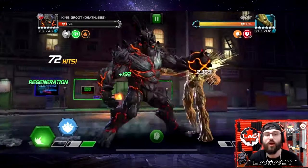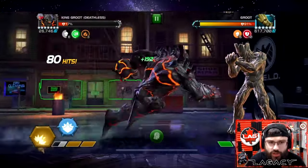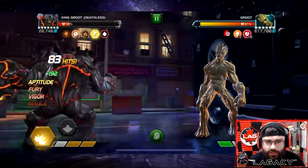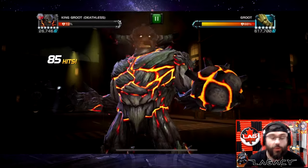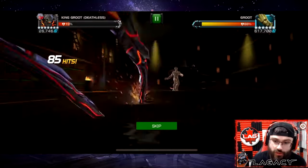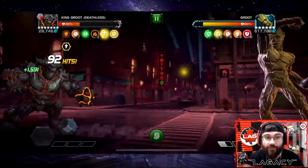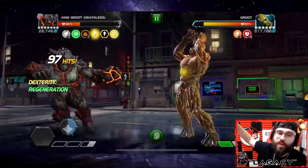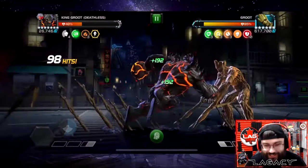We're getting access to regen when we fall out of the malice state. I believe the sig ability increases that regen — the higher sig, the more healing he'll be getting. The way to heal is with Special 3. If you want damage, go for Special 2s; you can build up armor breaks with Special 1s. But if you want healing, go for Special 3 when in malice. We're healing for 1,500 per tick — that's 3,000 regeneration per second — and our health has jumped up past 30 percent. That healing is feeling really nice.